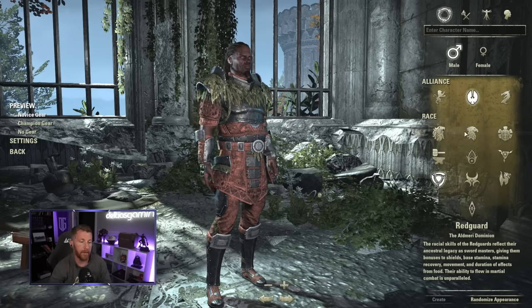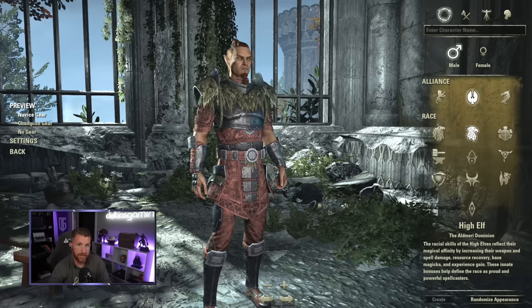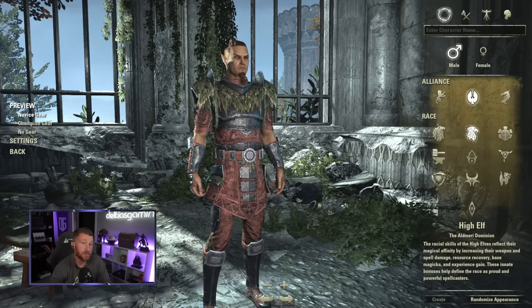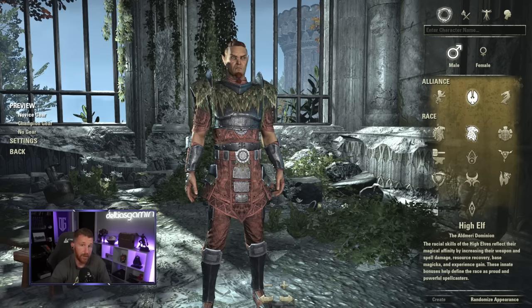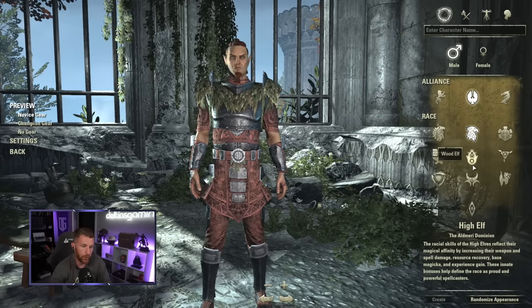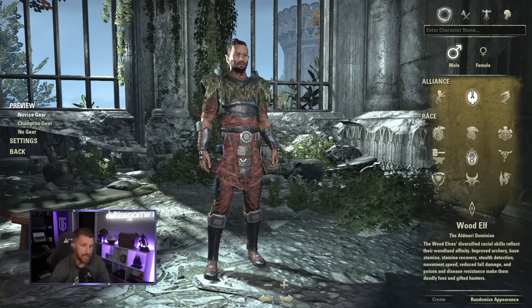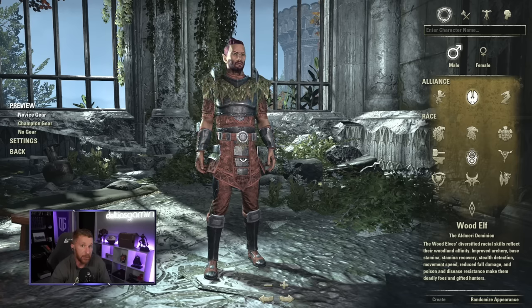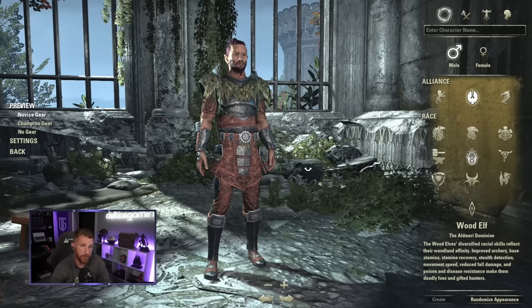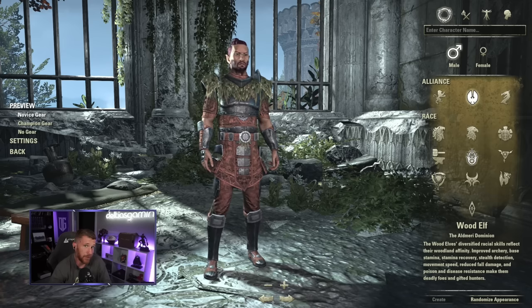In the Aldmeri Dominion, High Elves offer a strong blend of magic resource sustain and damage — great for magic Sorcerers and Templars, with a unique passive reducing damage while channeling. Wood Elves are the opposite: very small, with a unique speed passive and strong resource sustain but less damage. They're popular for Nightblades using bows in PvP, though I personally don't love the look.